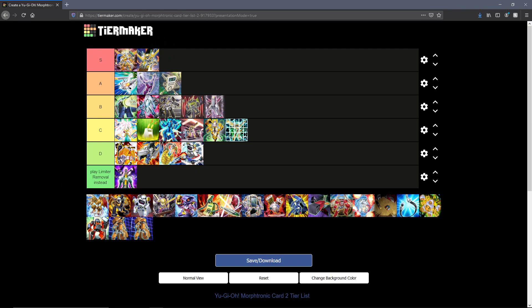Then we have the next member of the S tier: Morphtronic Celfon — the main Machine Dupe target this deck wants to get to. You run one, for one. Some people run Whereafter for this guy because he's just that good. Rolling a six-sided die, revealing that many cards from the top of your deck and summoning any level Morphtronic monster you find under those cards is absolutely amazing. He enables so much swarming, so much board presence, and he's just a great card. Morphtronic Celfon is definitely S tier material.